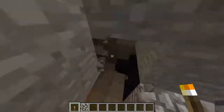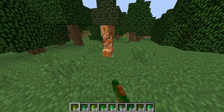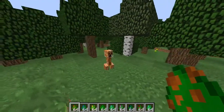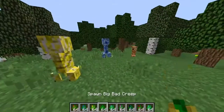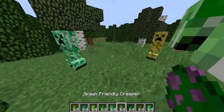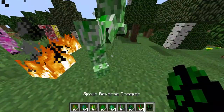Let's go ahead and take a look at number 5. At number 5 on our list, we have the Elemental Creepers mod. What this mod does is it adds in a whole bunch of new creepers to the game. Here we have a Fire Creeper — when this creeper walks, it leaves a trail of fire behind it. Here we have a Water Creeper, an Electric Creeper, a Big Bad Creeper which is a ginormous creeper — don't mess with this one. We have a Wind Creeper, a Friendly Creeper, a Solar Creeper, a Magma Creeper, and a Reverse Creeper.